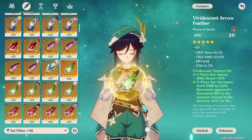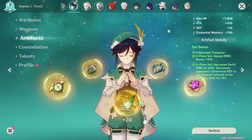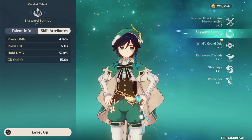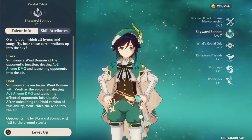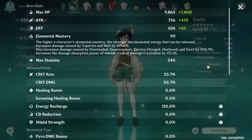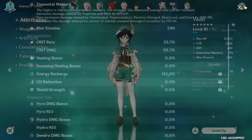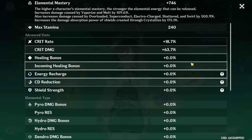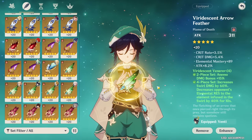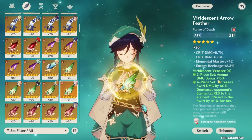Moving on to artifact stats. Regarding energy recharge: a lot of people tend to stack way too much ER on this character. Since his burst only costs 60 energy and you get some refunded with your passive talent, plus you can animation-cancel your skill before the burst, you honestly don't need that much. On top of that, Venti gains 132% energy recharge for free from his ascension stat at level 80. Generally, around 150-160 ER is a good amount, which you can get just off substats alone.